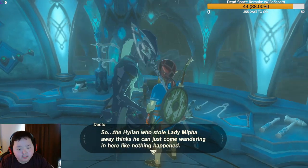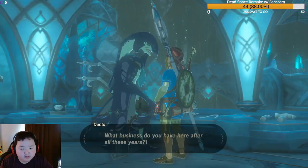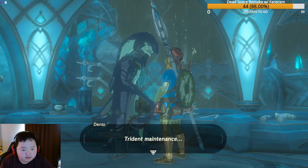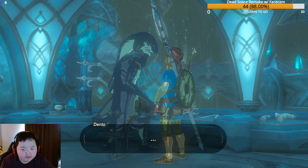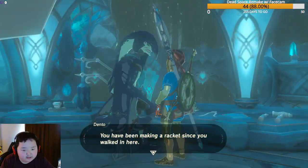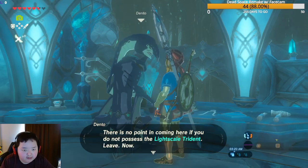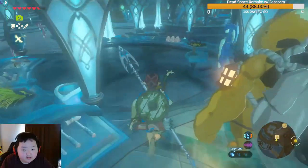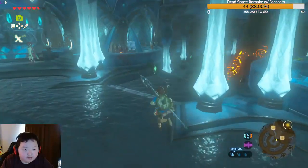At the weapons workshop, an armorer named Dento is doing trident maintenance on the Lightscale Trident and the Ceremonial Trident. He's hostile — he recognizes Link as the Hylian who 'stole Lady Mipha away' and tells us there's no point being here without the Lightscale Trident. He tells us to leave. We note we only have a Zora spear, not the trident he wants.